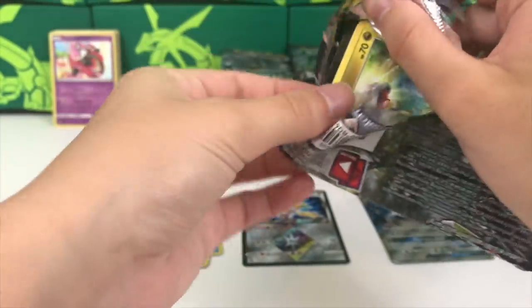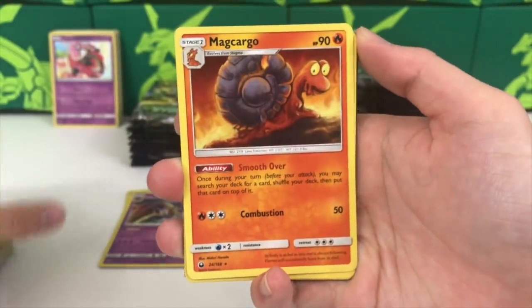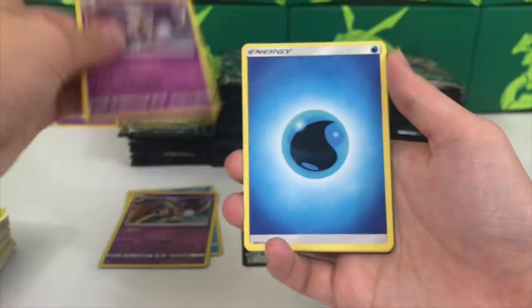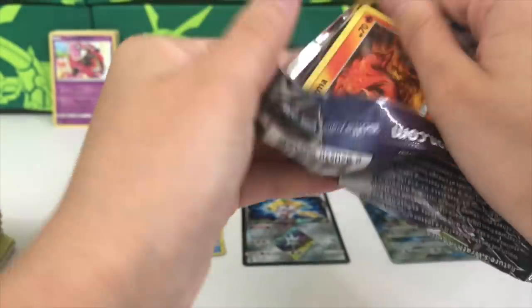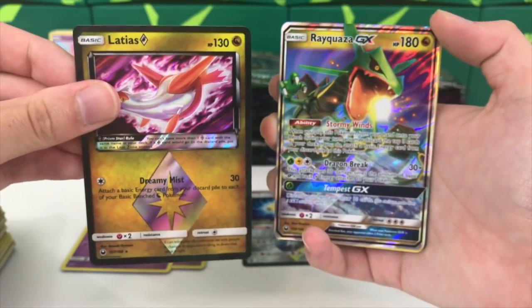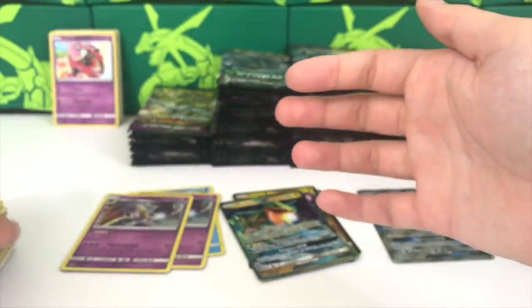We have a lot of packs so let's set some goals for today's video. Oh, an Alolan Rattata and a Lunala holo again - okay, so now we're pulling a bunch of them. We are still in need of the Alolan Raichu GX and a bunch of different full art cards. Oh - Latias Prism Star and an Eevee GX! That is a very very solid pack right there.